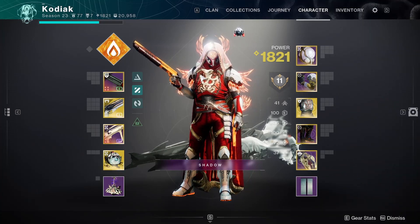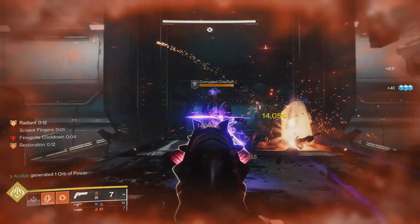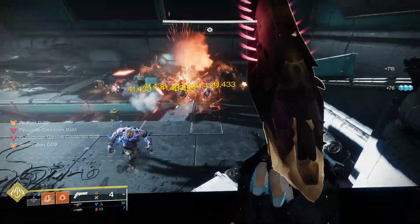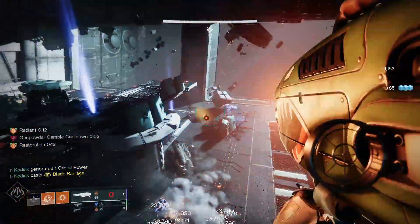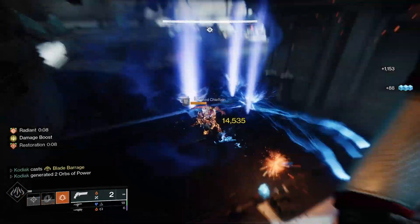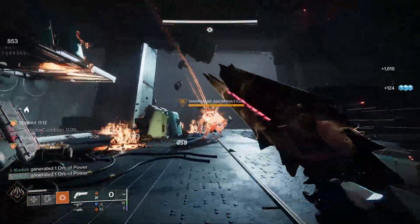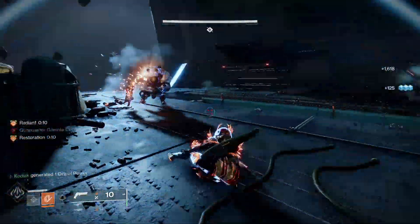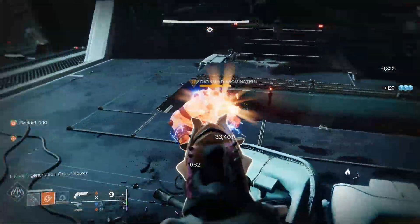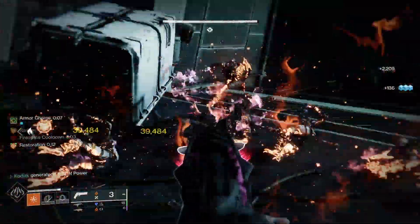Welcome back to another Destiny 2 video. Today's video is the first hunter build for Season of the Wish, and it's an incredibly explosive playstyle. Build highlights include constant radiant and restoration effects, perfect for keeping you alive and boosting weapon damage. We also have infinitely chaining weighted throwing knives that increase in damage with more kills, instantly igniting enemies on precision kills or when hitting scorched targets. Carrying these with solar weapons builds stacks toward our high-explosive grenade.